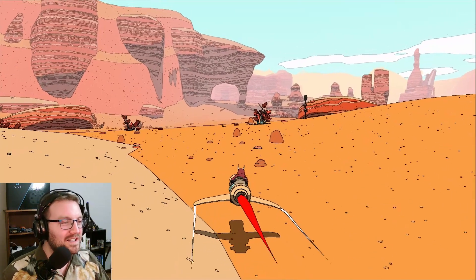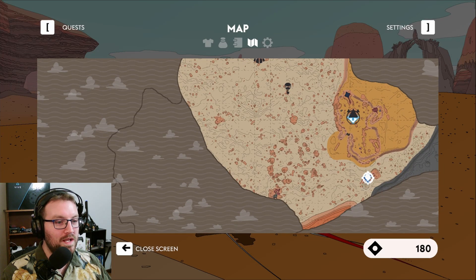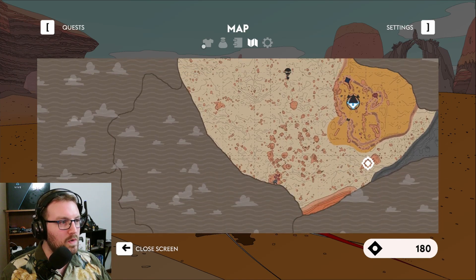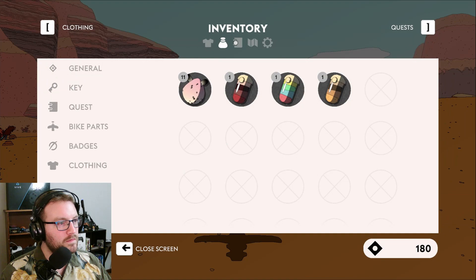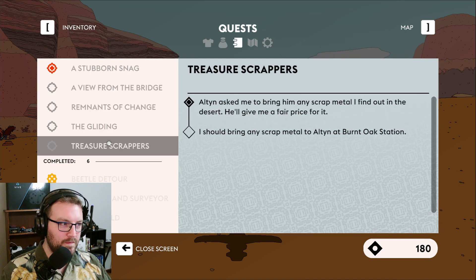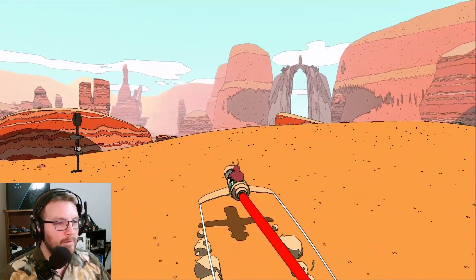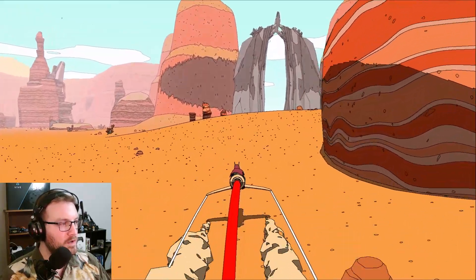We're back at Sable. We need to go fix a wind thing of some kind. The quest — I don't even know where to see my quest. Apparently something stopped the turbine; I should be able to fix the tower by removing it. We have other quests, but the main quest to do is to fix this turbine.